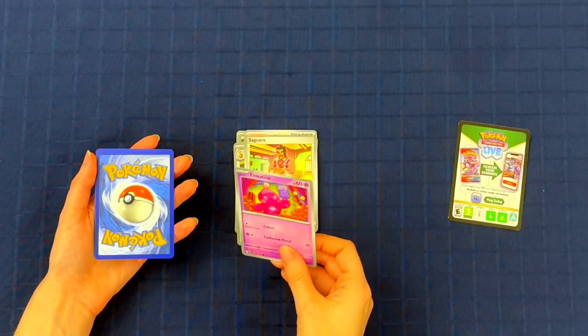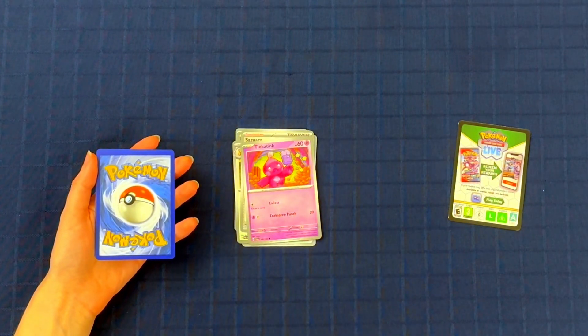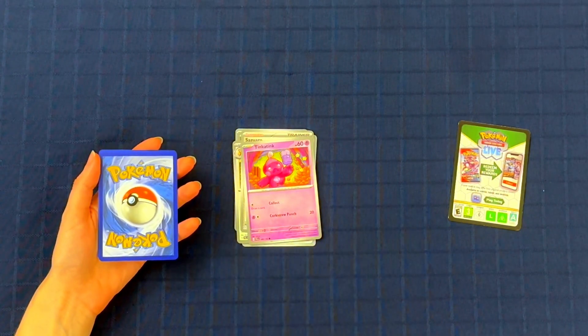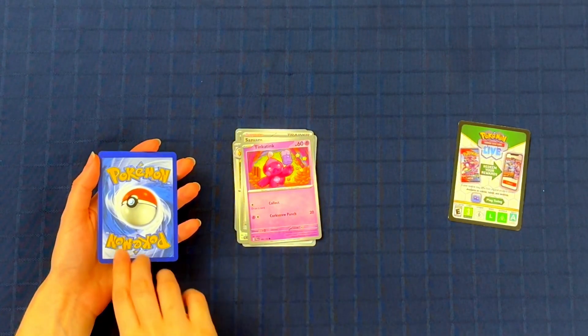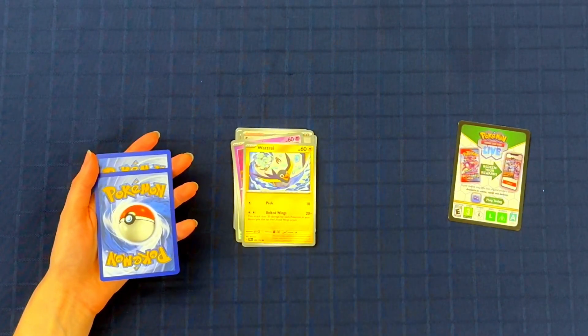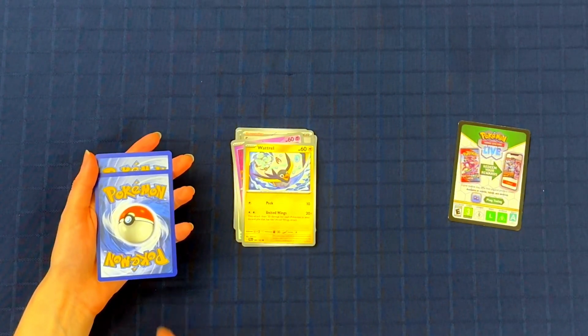Then we have Tinkatink. He looks so sad. It's like a cotton candy club and he wants to beat you up with it and collect the cotton candy and the stars spinning around your head. We only got a few more here. Next up is Wattrill. I actually don't know this Pokémon, so I'm assuming he's from Scarlet and Violet and I haven't gotten that far yet.